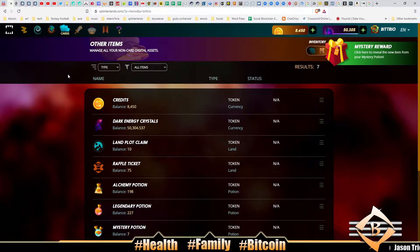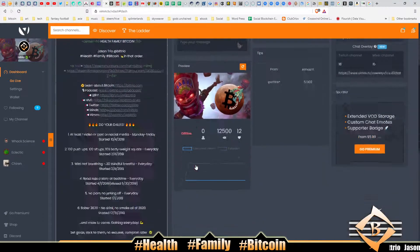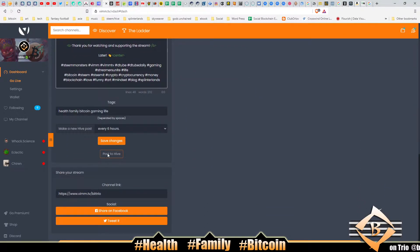Kyron just posted in the Discord about this Vim thing - you gotta click this post-to-Hive button. It posts every six hours. I reacted with fire and thumbs up in the Discord, but looking at it now I'm kind of like, not fire - pain in the ass.